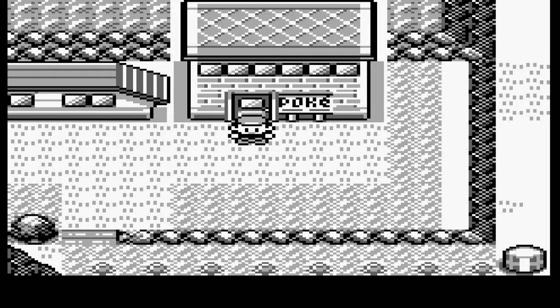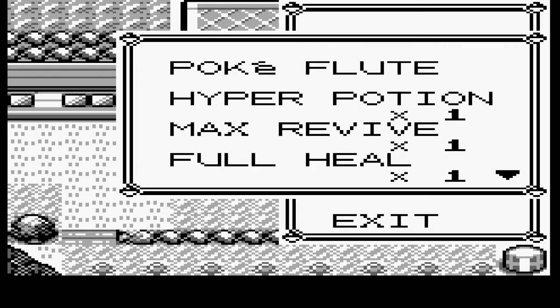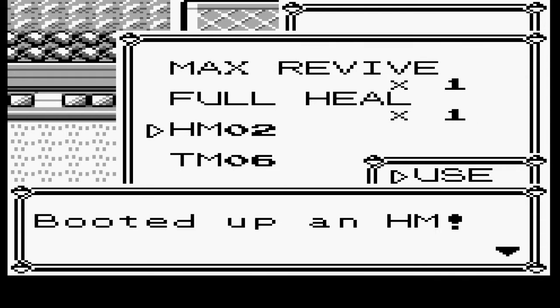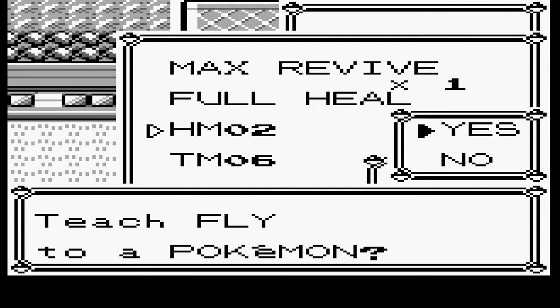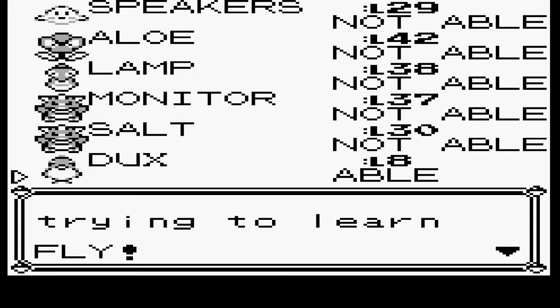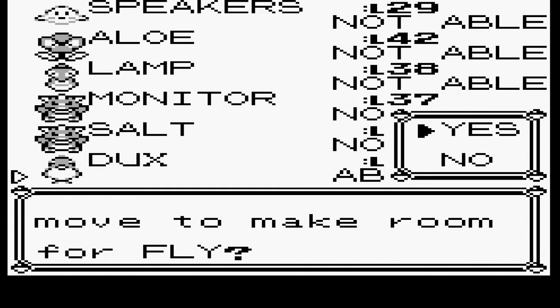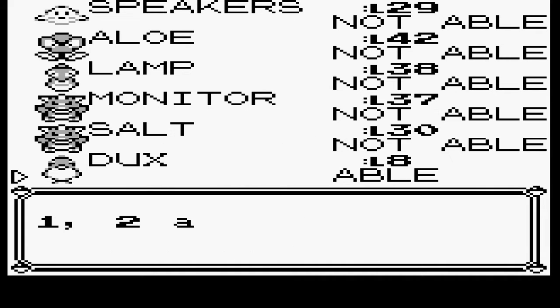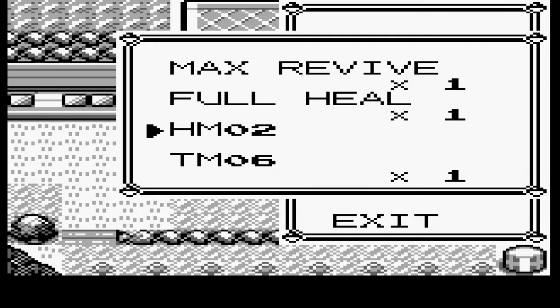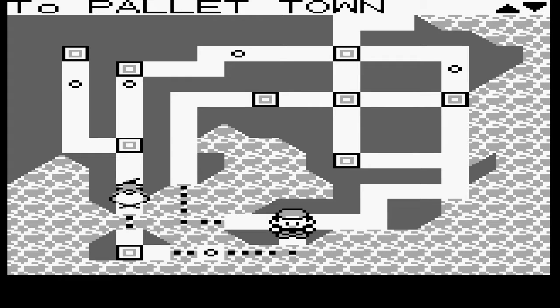I was thinking about it and I'm going to go ahead and teach the HM Pokemon that we have — Fly — because then we can fly back to Pewter. And now that we have Cut, we can get into that little extra part of the museum, and then we can get the Old Amber. That way we'll have the Old Amber for when we go to Cinnabar, so we won't have to backtrack or anything.